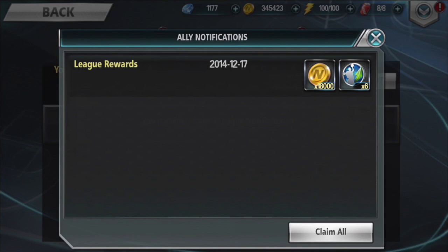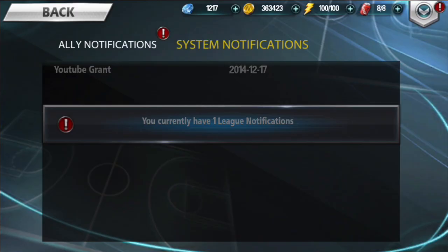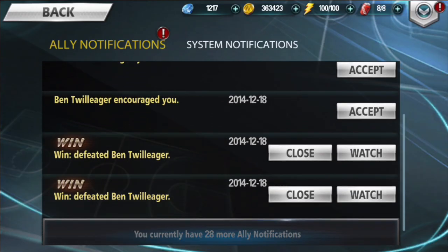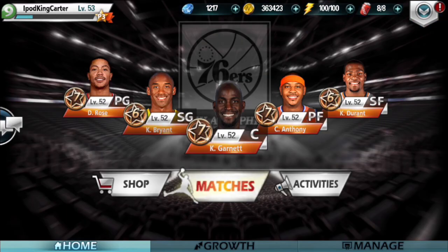I check notifications because I have league rewards — there's also something like a YouTube grant that the team sent me so I can give you guys a crazy legendary card pack opening. When I go into ally notifications, I make sure to accept all ally encouragements and encourage them back.